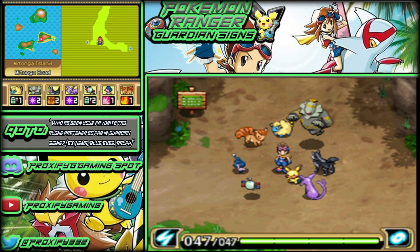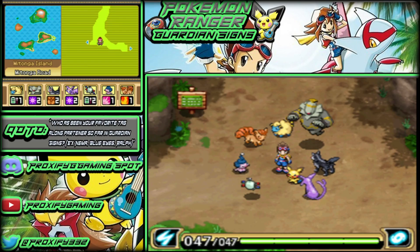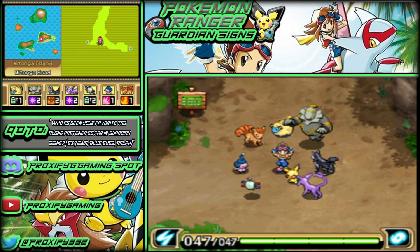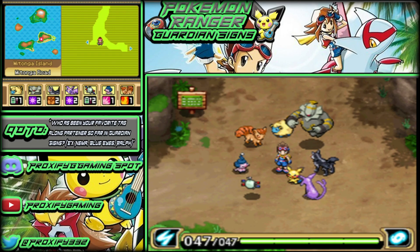Hey there, Products Gaming Crew — this is Products right here, welcome back to another episode of the Pokemon Ranger Guardian Signs let's play. If you didn't miss out during the last one, we went and completed our time in the old mansion, and we took down the boss Meganium from the Pincers. We also had Blue Eyes captured so we can learn more useful information about where Summer is going to be.